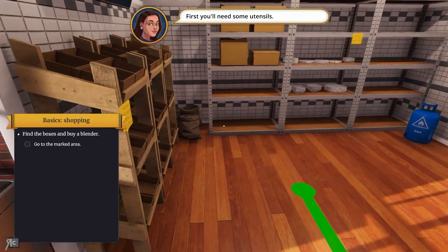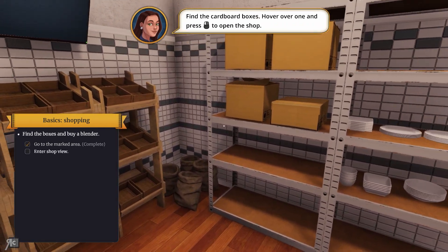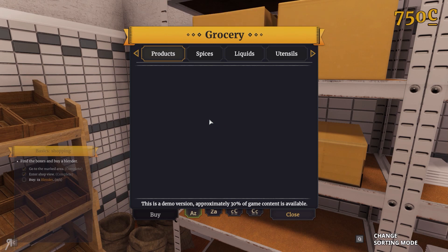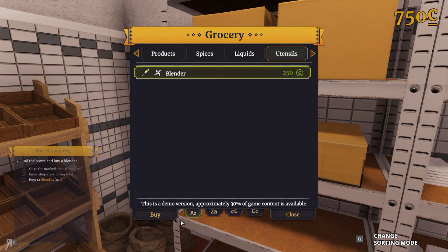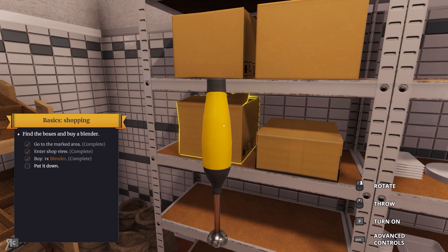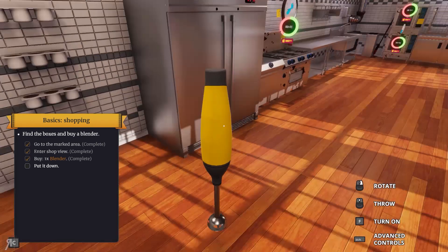So we'll need some utensils. Find the cardboard boxes, hover over one and press that to open the shop. This is where you're going to get some of your equipment and ingredients. We need to buy one blender. Bear in mind this is the demo for Cooking Simulator — not the full version. The full version will have 70% more content; right now this is just 30% of what you can expect to see.